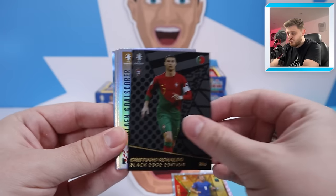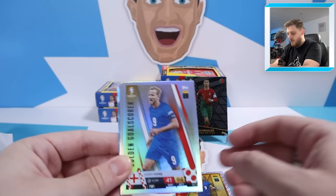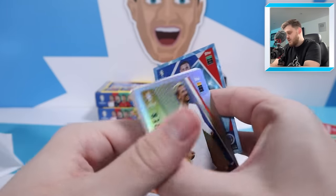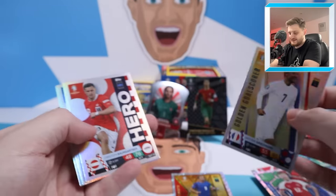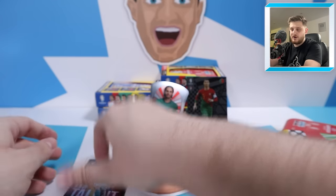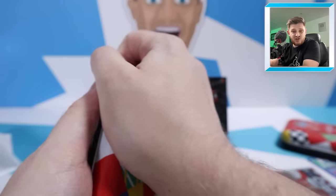What a tin this has been — Cristiano Ronaldo black edge edition and a shield card! This is already so much better than the mega tins we opened. We also got a golden goal scorer Harry Kane, Cristiano Ronaldo again, Lobotka, John McGinn, Schick, Baumgartner, Griezmann and Buzenic. That is a very impressive start — absolutely fantastic. Let's sort them into the right piles and get into the next Raw Talent tin. A pro elite shield and a Cristiano Ronaldo black edge edition — can't believe it.